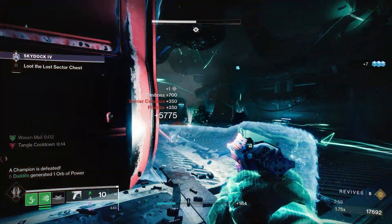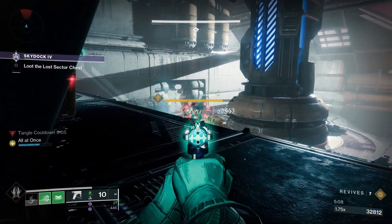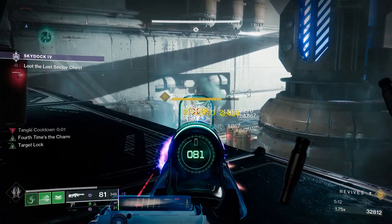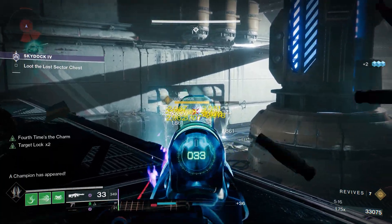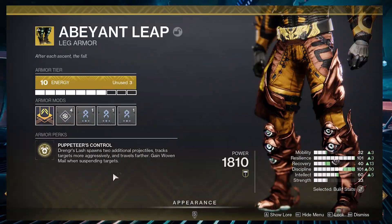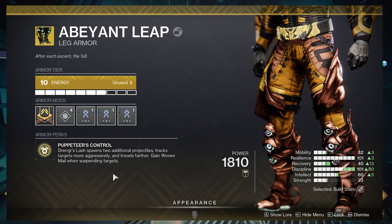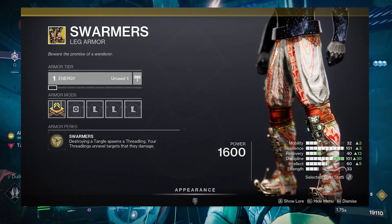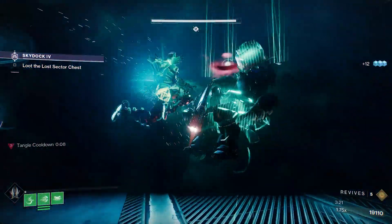More ways to apply debuffs with that column 5 Cosmic Needle — things like suspend on a Titan with Abeyant Leaps, and Swarmers on a Warlock where your tangles are also going to unravel targets. Abeyant Leaps are really good because they give you woven mail on suspension, so you're getting both. Swarmers — destroying a tangle spawns a threadling, and that threadling is going to unravel targets as well, so it's really, really strong.